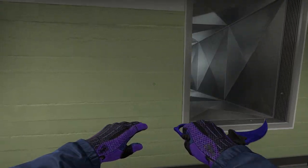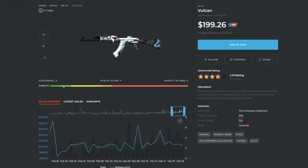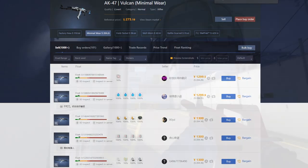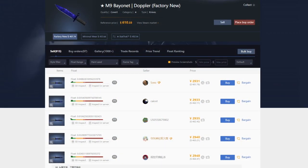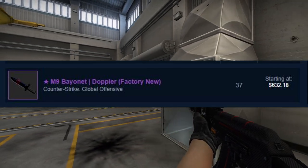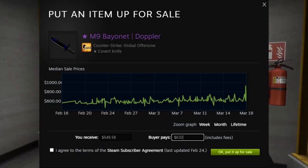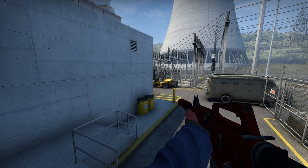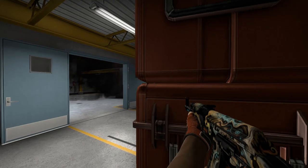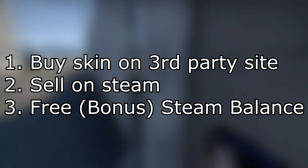One tactic if you want Steam balance is buying liquid skins on a third-party site like Buff or Skinport — usually they're cheapest on Buff. For example, if you want to buy an M9 Doppler on Buff, you can get one right now for $461, while they're currently going for $632 on the Steam market. After Steam fees, selling at $632 gets you $550, so you get a really easy $82 on your Steam wallet rather than depositing that money straight into Steam. You're buying the M9 for much cheaper on Buff and then putting it on Steam and getting your free $82 that way.